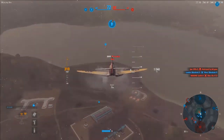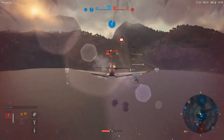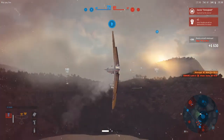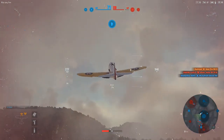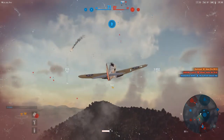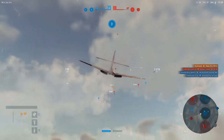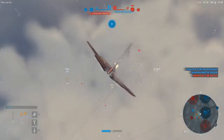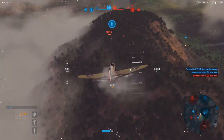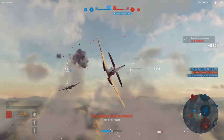Okay, gonna boost up a little bit. Let's go get this ground attack — look at that 37 millimeter. Lead him, pull it around. Decision time: do I go after the heavy fighter or do I go after the multi? All right, work him over — got an assist.